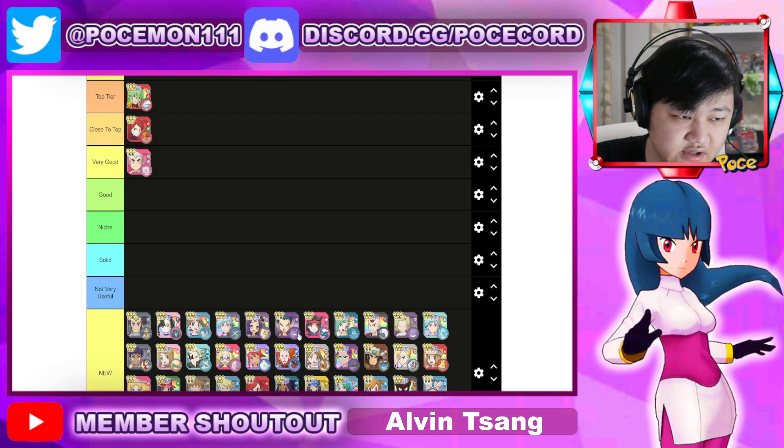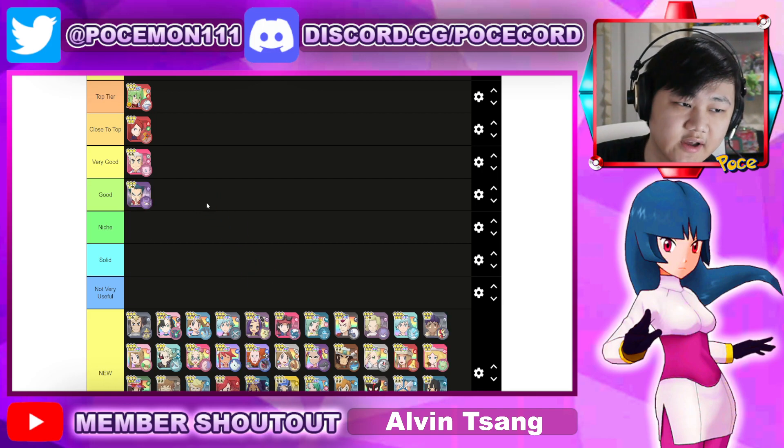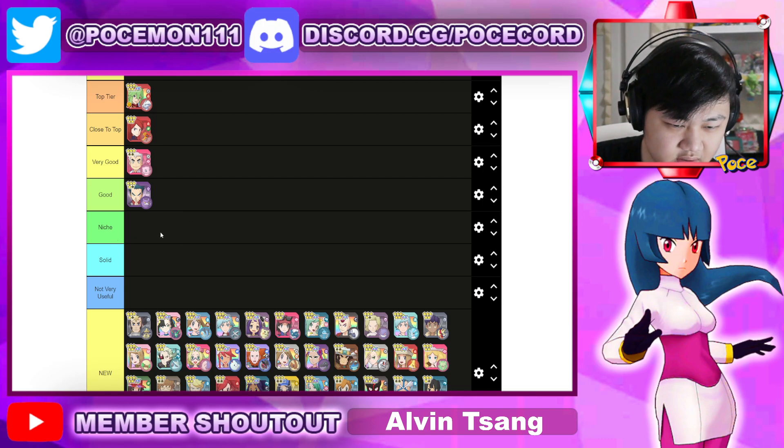Moving on to the good tier, maybe something like Crobat — could debuff the opponent's special defense, really nice. Can badly poison the opponent and has a really powerful sync nuke. Veno can do some damage as well, at least for a two-gauge move.